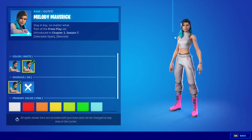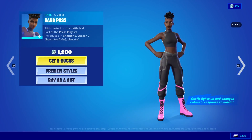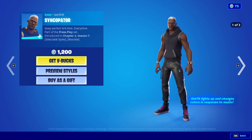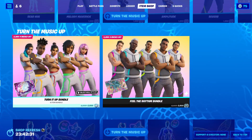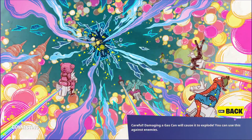I believe the next few skins are customisable in various ways. We have Harmonizer, Band Pass, Pop Prodigy, Amplitude, Reverb, Syncopator, Hi-Hat, Symph Striker, and Attenuator. You can get those as bundles, with the non-exclusive items being the Rotated Rift loading screen and the Knock Knock loading screen.